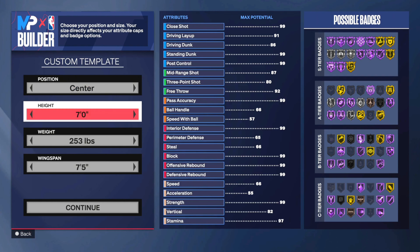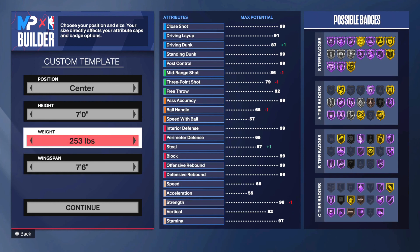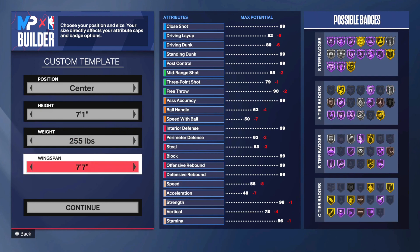If you want to go seven foot you can, but I just think seven-one is a little bit better in my opinion. Some people argue seven foot has more attributes, but seven-one definitely gets more because the speed is lower and things like that. If you want to make a seven foot, the wingspan you can go like seven-six, down to seven-one wingspan, or max — it really depends how much shooting you want and how much wingspan you're comfortable with.